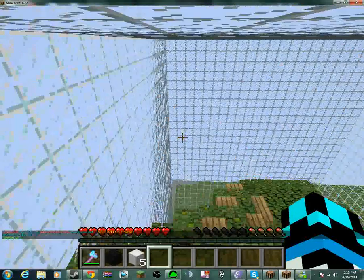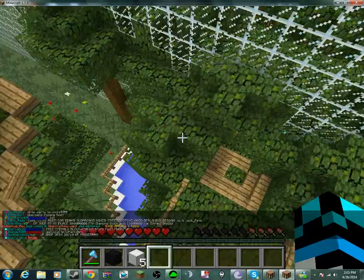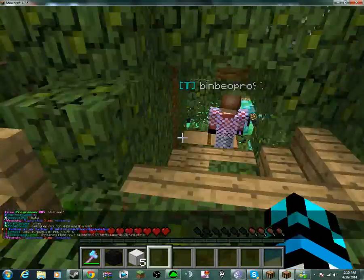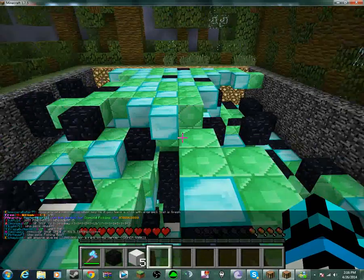Moving on to Warp T. This is kind of confusing — you've got to walk down all these branches, or leaves, and hop over this. Your shop's right there. And here's your mine. You can get obsidian, diamonds, and emeralds in this mine.